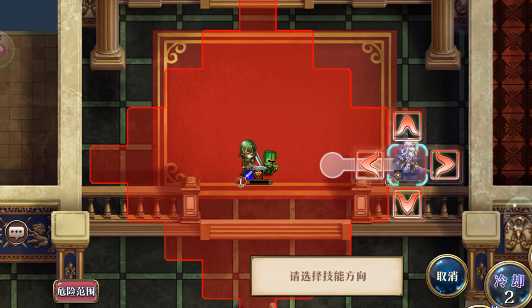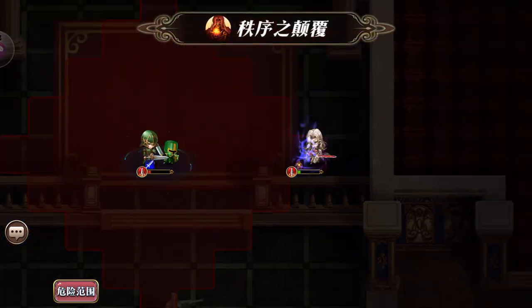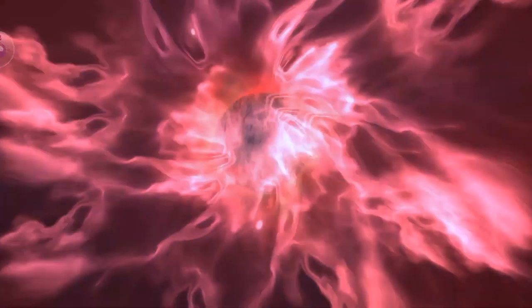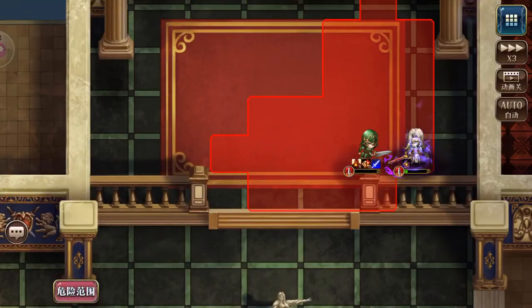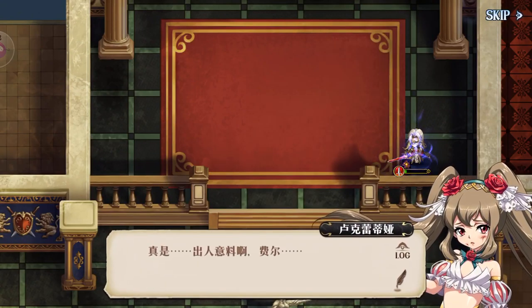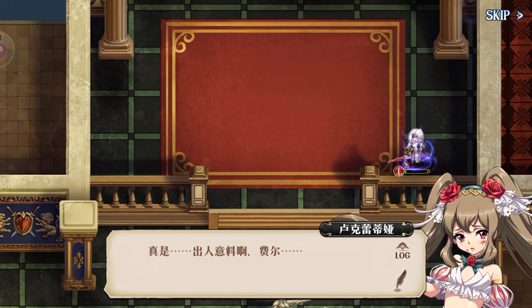Let's spam the 3C skill again. There's an enemy unit behind Lucretia's ally — the puppet — so you don't get to see the full position-shifting ability of the Absurd skill in this situation.